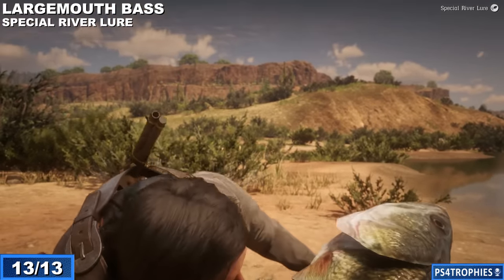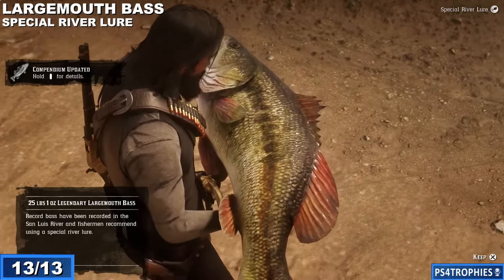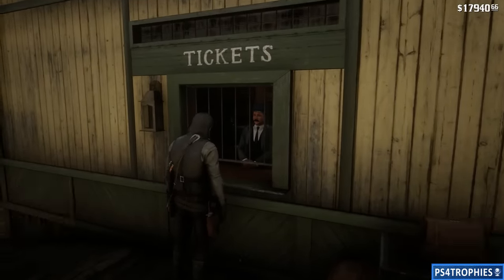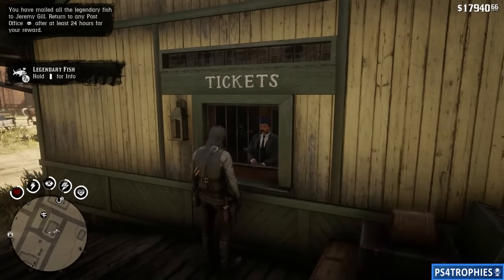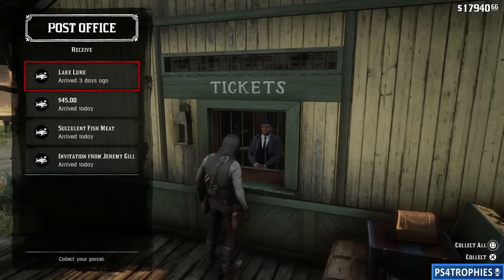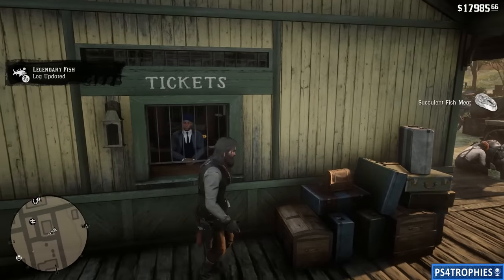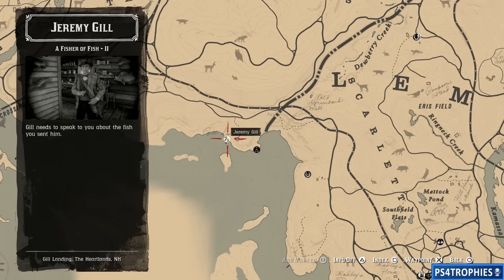It shouldn't be too difficult as long as you know where you are and which lures to use. Once you've caught all the fish, make sure you've sent them all back to Jeremy via the post. Once you've sent all 13 back to Jeremy you're going to have to wait 24 in-game hours. After that, he'll mail you an invitation to visit him again. Collect your reward — I got a few items plus the invitation from Jeremy. A little bit later you can go back and visit Jeremy in his cabin; he'll send you on the second half of the quest.